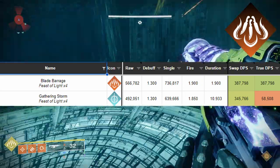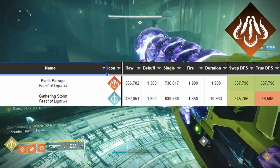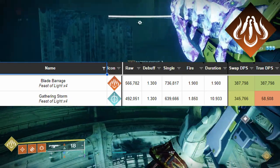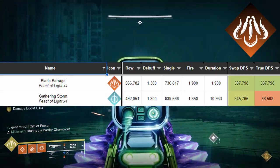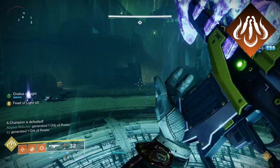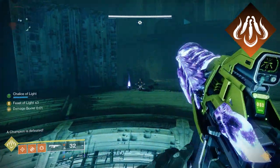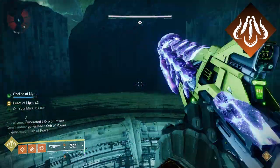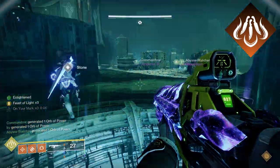Not only does Blade Barrage do more damage, it does it faster. Technically, Blade Barrage's animation takes 0.05 more of a frame to complete, but its damage is instant. If you use Gathering Storm late in a boss phase, you might miss out on damage since it takes 11 frames to do all of its damage. Since we're throwing a ton of knives at a boss, some may miss if the boss is far away or has a small hitbox. In those cases, Gathering Storm might be the better option, but for most bosses, Blade Barrage is definitely going to do more damage.